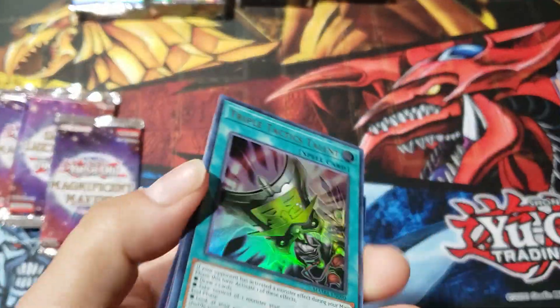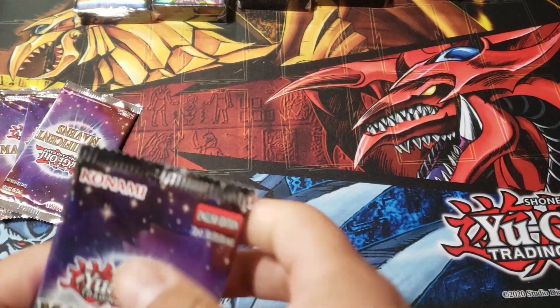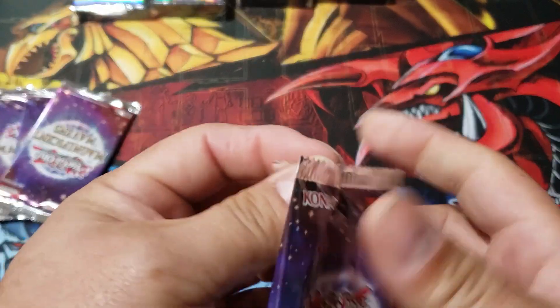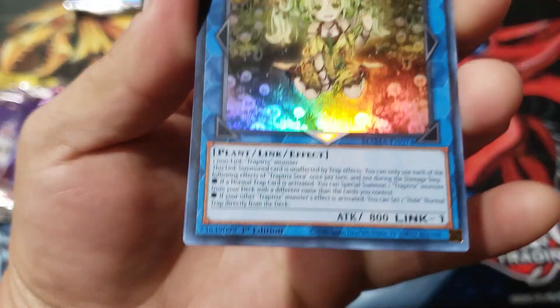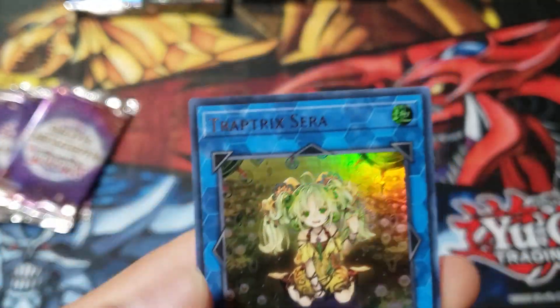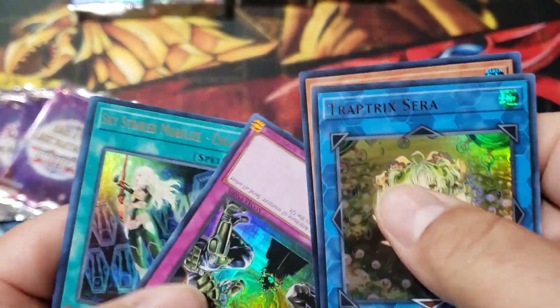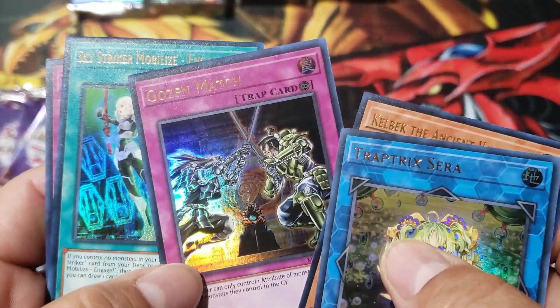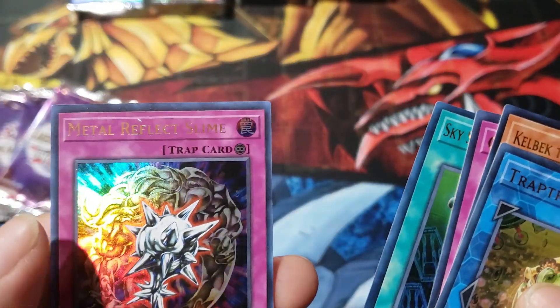Nightmare, Nightmare Phoenix, oh — Space Cerberus. These cards are awesome. All the OG cards — they've all got some kind of hologram. Trap Trick Zero, Kelbeck, another card. Golden Match, Sky Striker, and Metal Reflect Slime. We're down to our last five packs, guys.